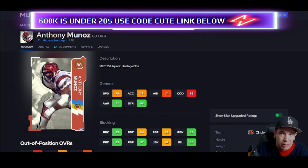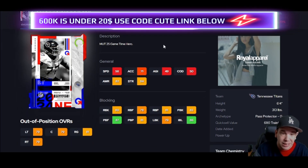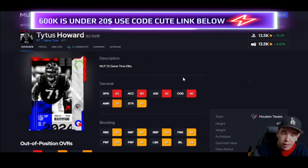Left guard — hitting the thresholds at 80 and up except for lead block. This guy is on my budget team right now — I have a god squad and a budget team. He gets the job done, no big fireworks but he's fine. Center for 40k — hitting all those 80s, I have no issues, he's also on my budget team so I'm speaking from experience, he'll hold you down. Zach Martin hitting the thresholds 80s and up for his price — he's fine, he's my right guard.